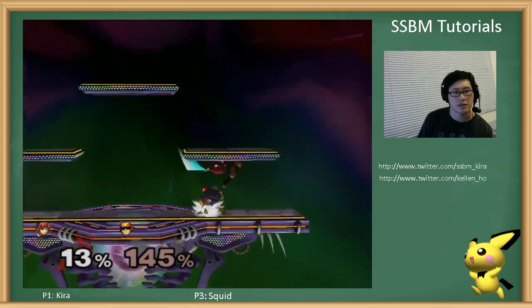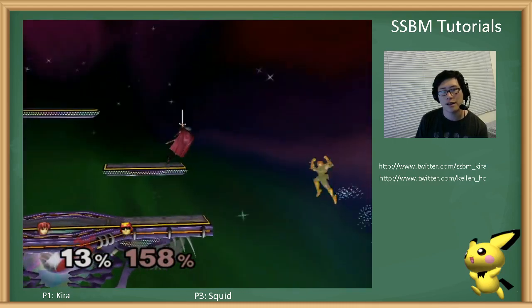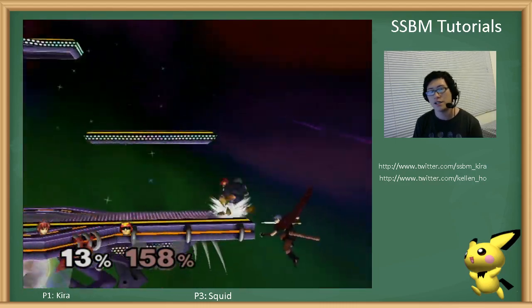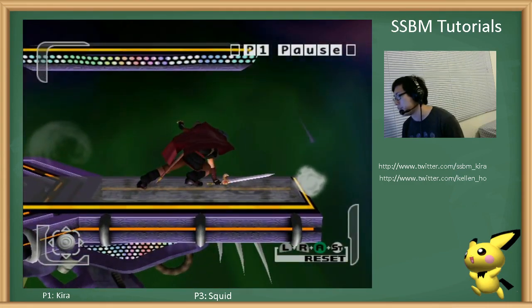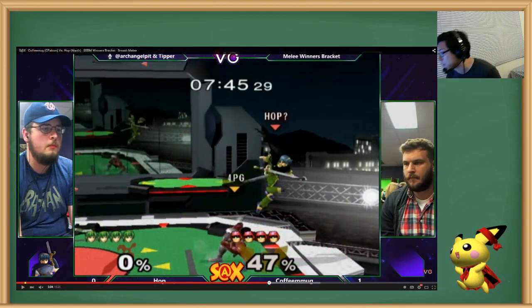And then eventually when they get high enough percent, you back air and then forward air them off to edgeguard. But you don't want to do that at low percent — you want to just keep them in there for as long as possible.